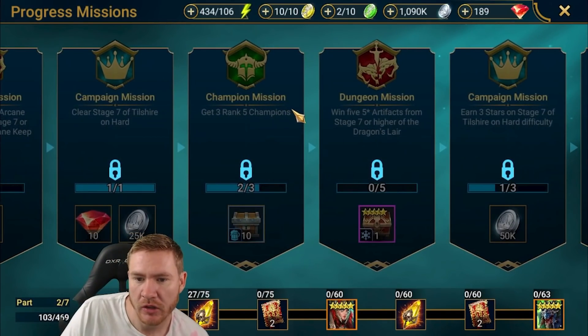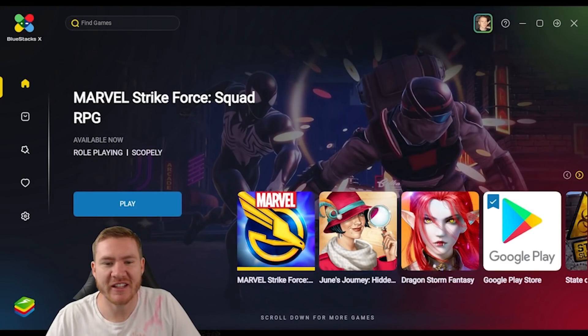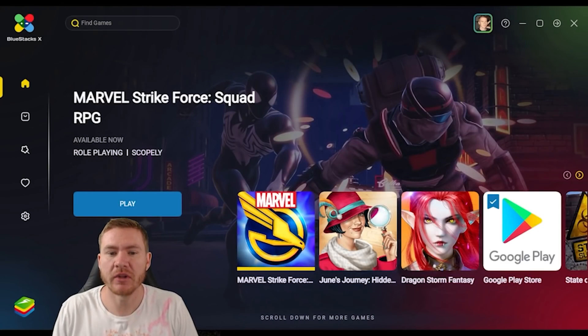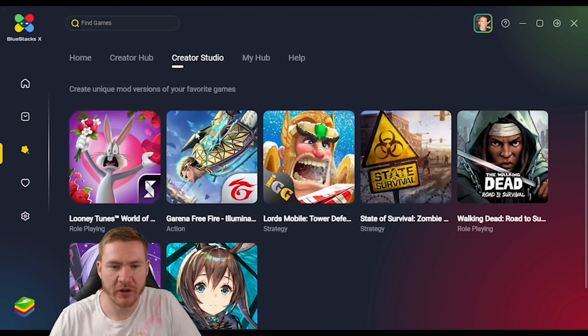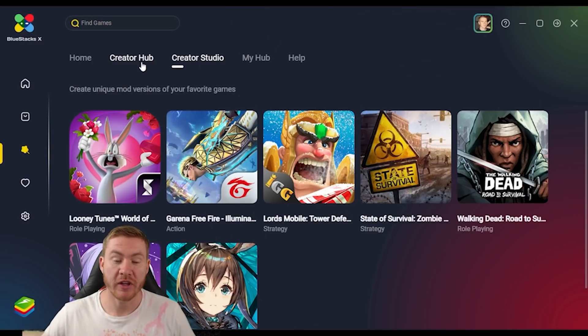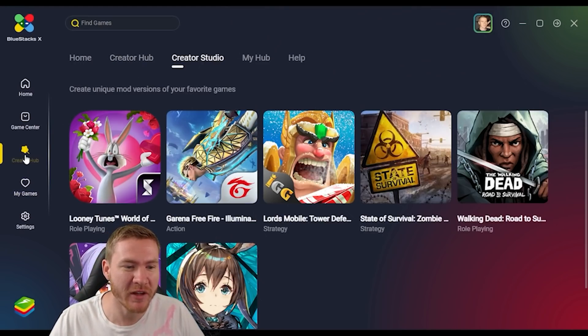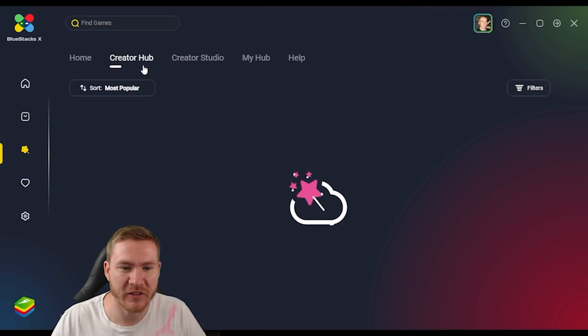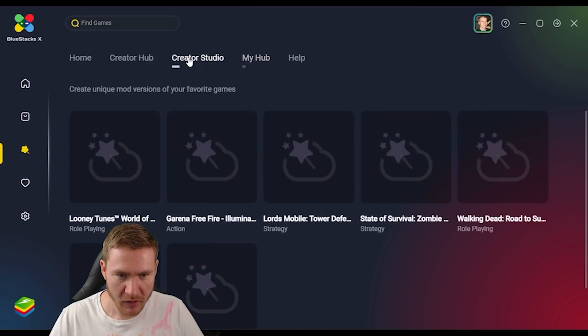Real quick, I wanted to tell you guys about a new feature coming to BlueStacks 10 — you can grab it from the link below. There's a new thing called the Creator Hub. They're introducing mods to games in BlueStacks, so you can download mods that other people have made, download pre-made mods, or make your own mods. It's pretty cool and I'm excited to see how it develops.